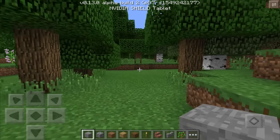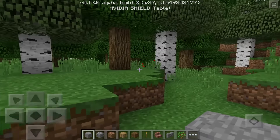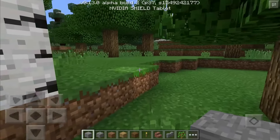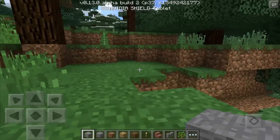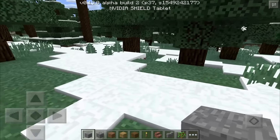So the first bug fix is the terrain doesn't flicker invisible anymore when too many chunks are active. I had this happen to me — I had a really big map with a mansion and it would flicker over and over and the game would actually crash. I couldn't even play it because of this bug, so I'm really glad they got that worked out, especially so early on in build number 2.